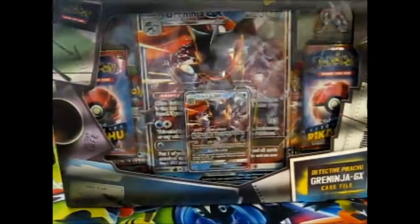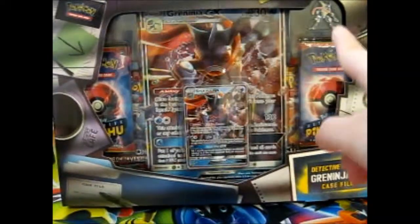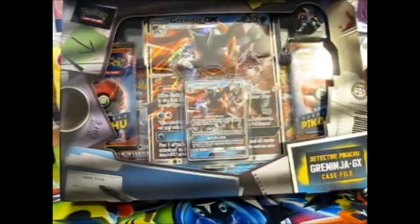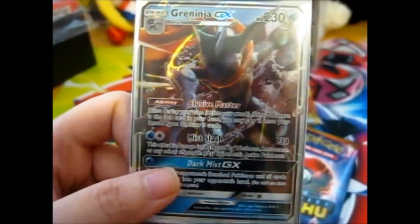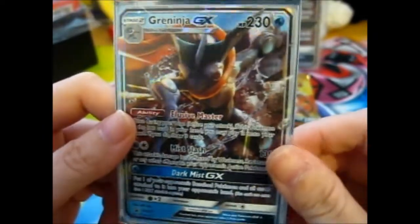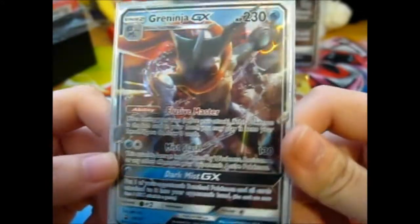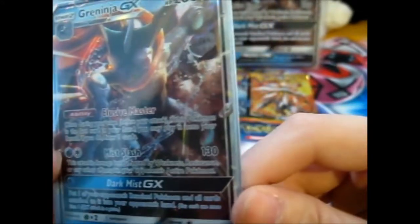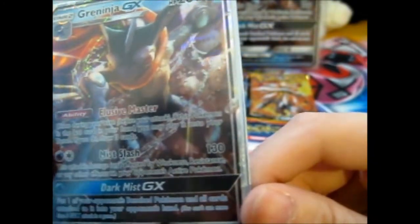This one also has a flippy thing - voila. And if you notice, it's got a pin. So let's open this up. Here is the Greninja GX. With its Elusive Master ability, with Mist Slash, 130 damage, and Dark Mist GX.